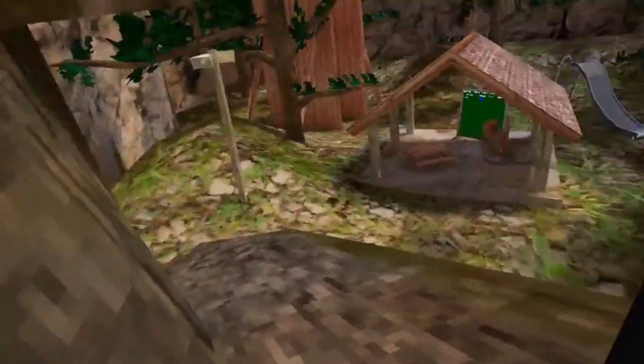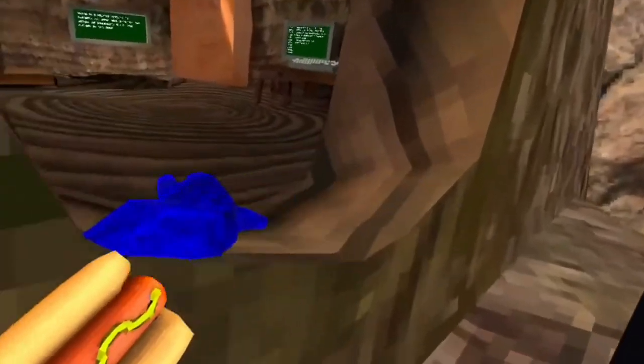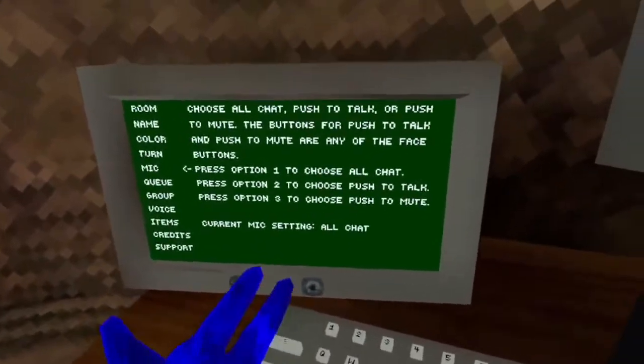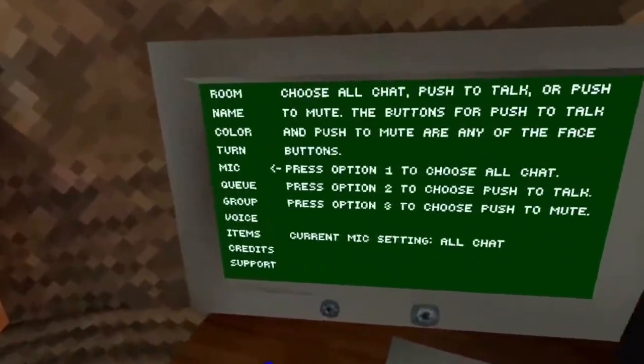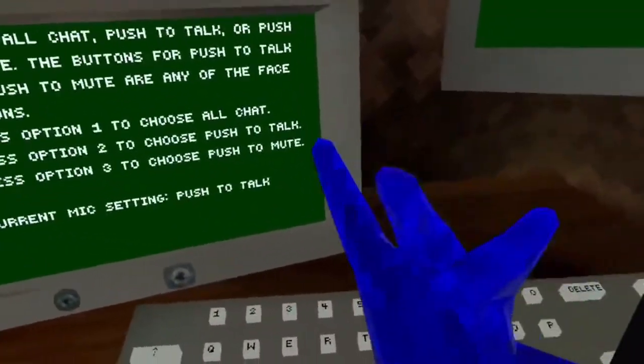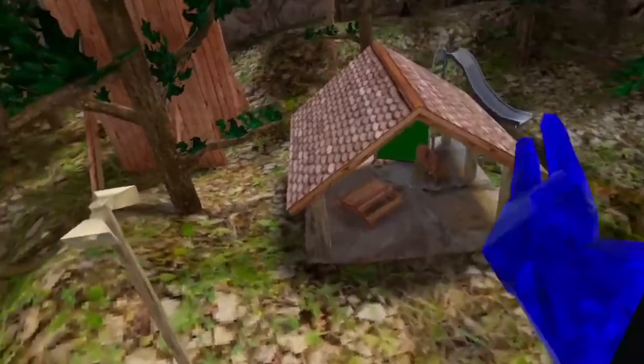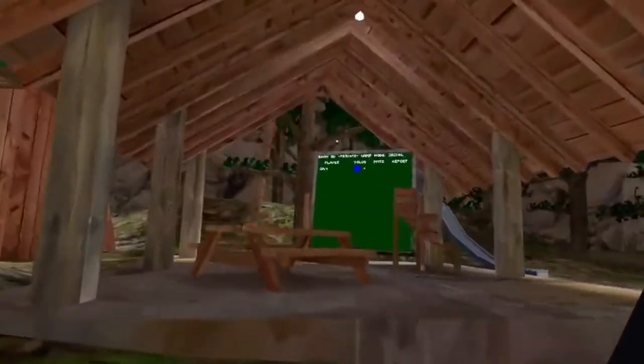I don't advise trolling in public lobbies — I advise trolling in private lobbies if you're going to do that. For the mic, option two: you press this button down and as you can see it starts talking. So that's push to talk.